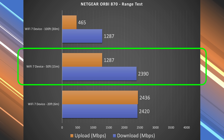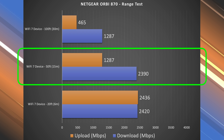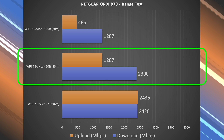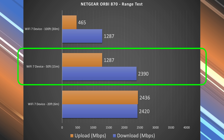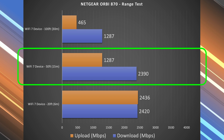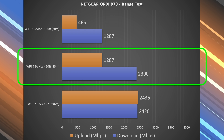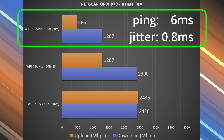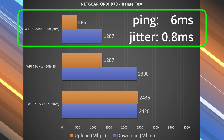At 50 feet — literally outside my place — I got almost the same download speeds. I tested it several times and kept getting that consistently. The upload speed took a significant hit, but it was still very fast overall. At 100 feet away, across the street, I'm still getting very solid numbers, especially on the download side. Upload wasn't as strong, but download performance was very impressive.